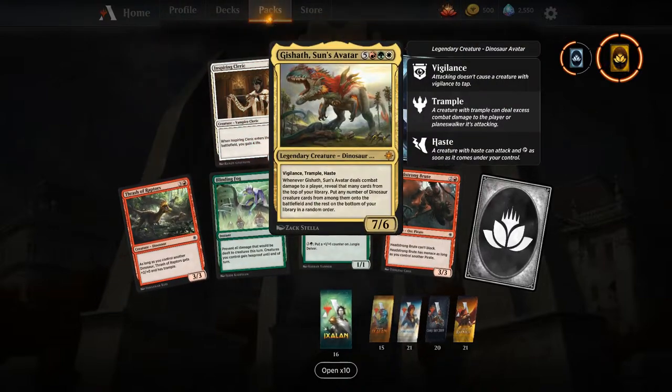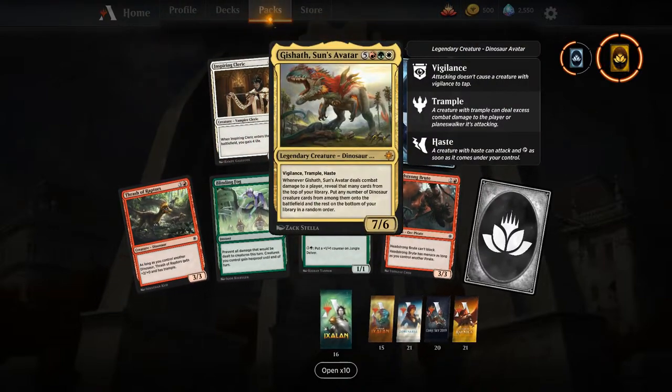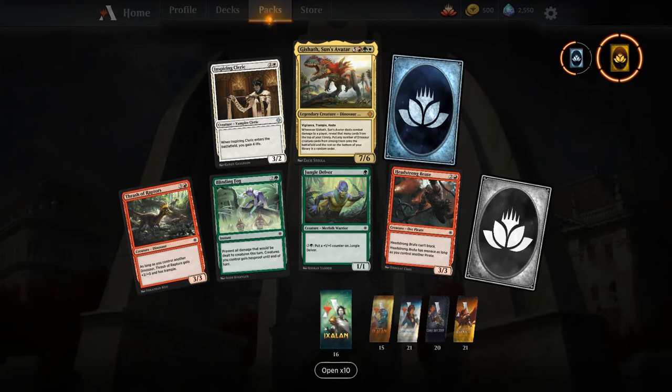Got some rare cards, got some wild cards. There is a Gishath, Sun's Avatar — well, it looks like we're going to have to ride some dinos again.